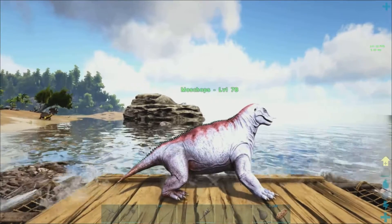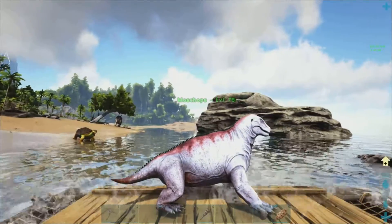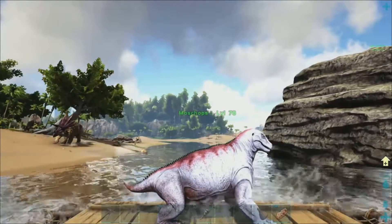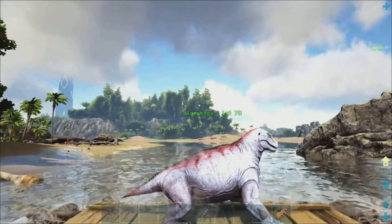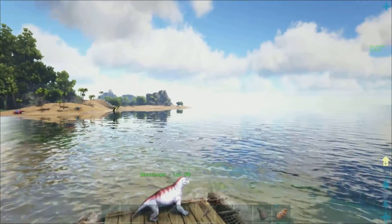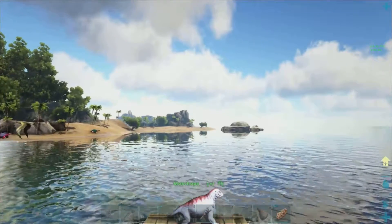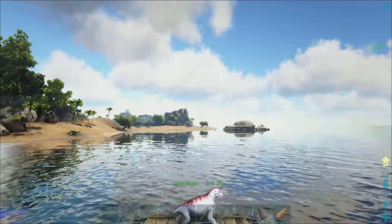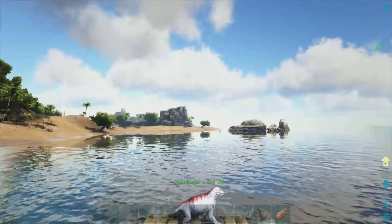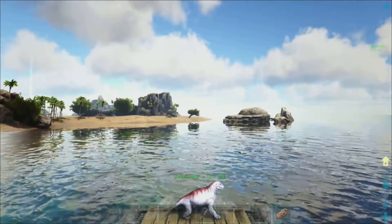We're heading away and we've still got our Mosschops with us. We'll carry on where we left off. Hopefully in this episode we should get to Herbie, but you've got to be careful for Sarcos — there's one there, I just saw him diving under the water. That's the last thing we need. Especially the whales: between Sarcos and the whales, that's our biggest problem. Megalodons won't bother with us but the others will.